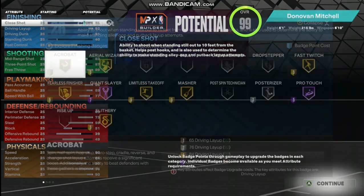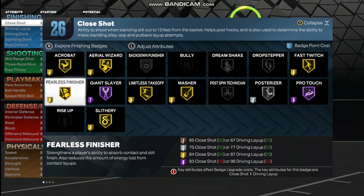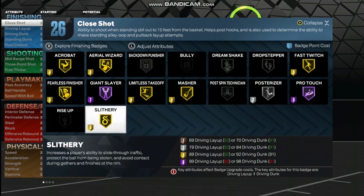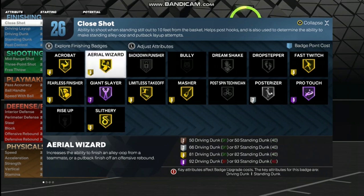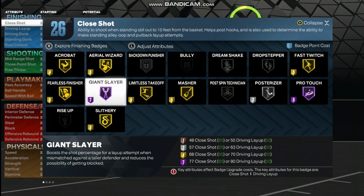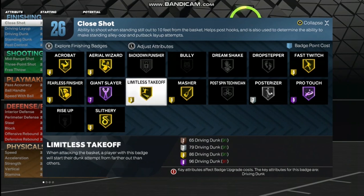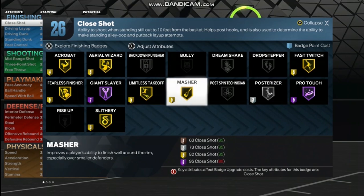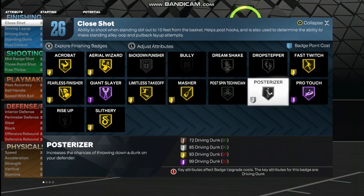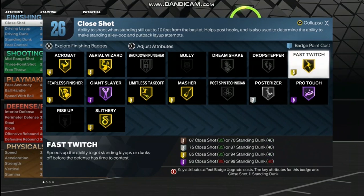Let's get into the badges. You're looking at Acrobat on gold, Fearless Finisher gold, Slithery gold, Giant Slayer Hall of Fame, Area Wizard gold, Limitless Takeoff gold, Masher gold, Posterizer silver, Pro Touch Hall of Fame, Fast Twitch gold.